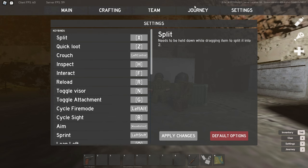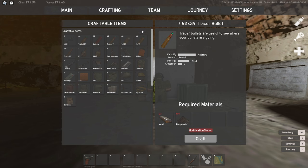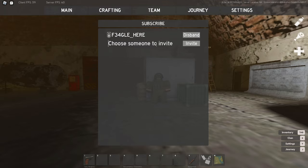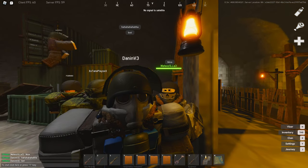After settings, you will notice five different tabs at the top of the screen. Main is your inventory, crafting is your crafting menu, journey is your questline, settings we just went over, and team is your clan that you can name and invite others into by typing their exact username word for word. Once they join, their username will be green instead of white.